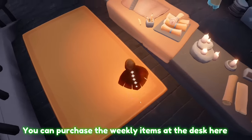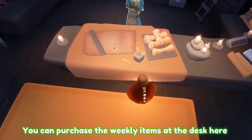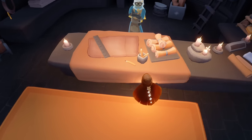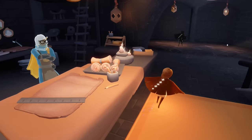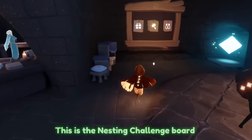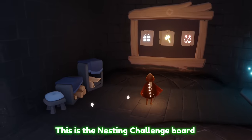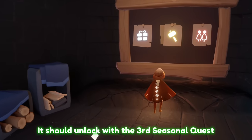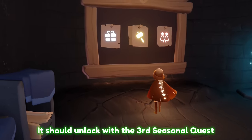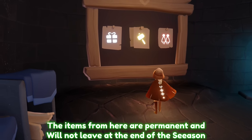These stone furniture items are all permanent — they'll always be available in the game, they just rotate every week. You can buy them at this little blueprint table, and a majority of the items come in multiples, so you buy it once and get maybe four chairs for your shared space or your nest. Over here we have the workshop board with a few quests we can do, and completing all the quests will eventually allow us to unlock some pretty cool permanent items.